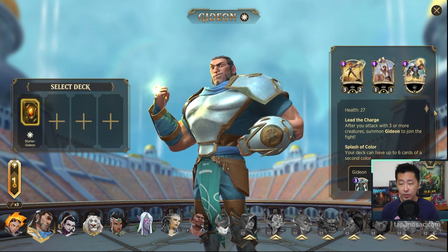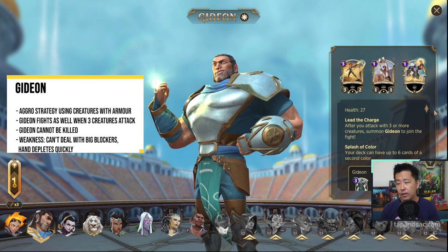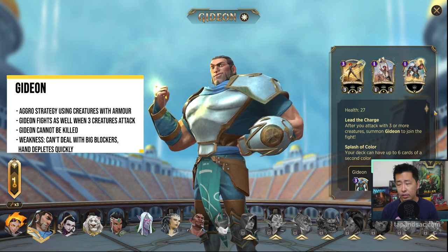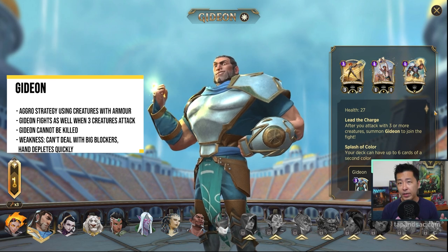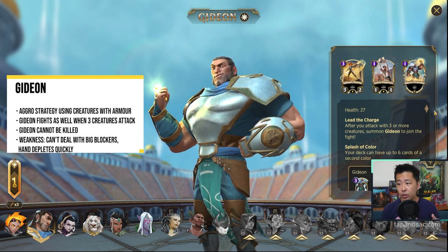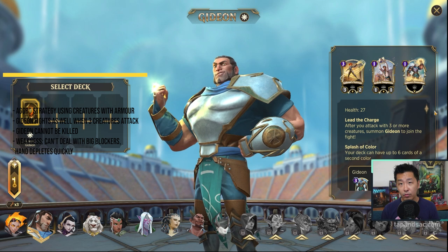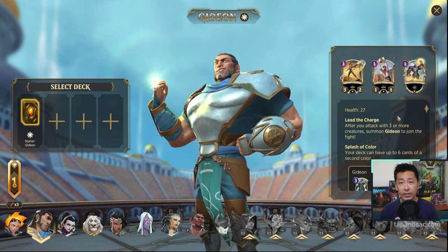Gideon is a Mono White Spellslinger. He starts with 27 health, one of the higher ones, and his deck can only have white cards, but you're allowed to splash a secondary color of up to six cards — similar to Chandra. His gameplay strategy is basically to just be aggressive, casting lots of small creatures, because whenever you attack with three or more creatures, you will summon Gideon onto the battlefield as a 4-4 invulnerable creature.